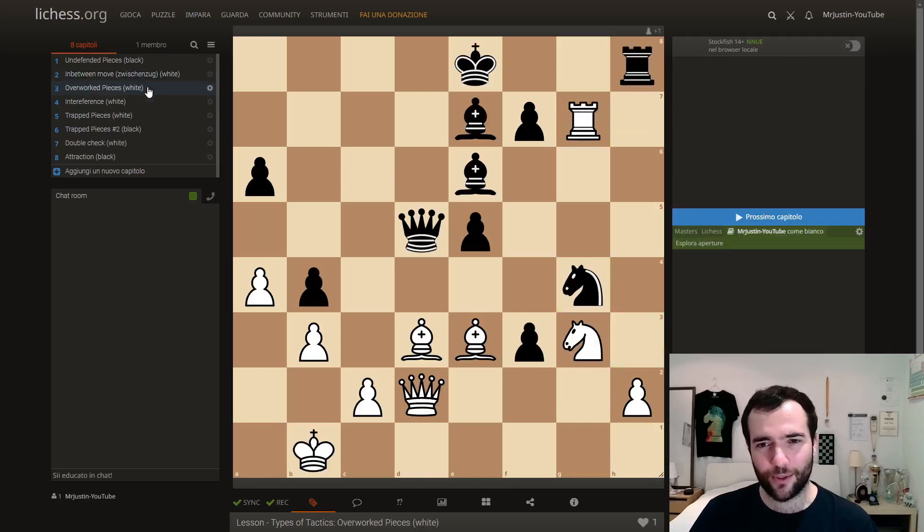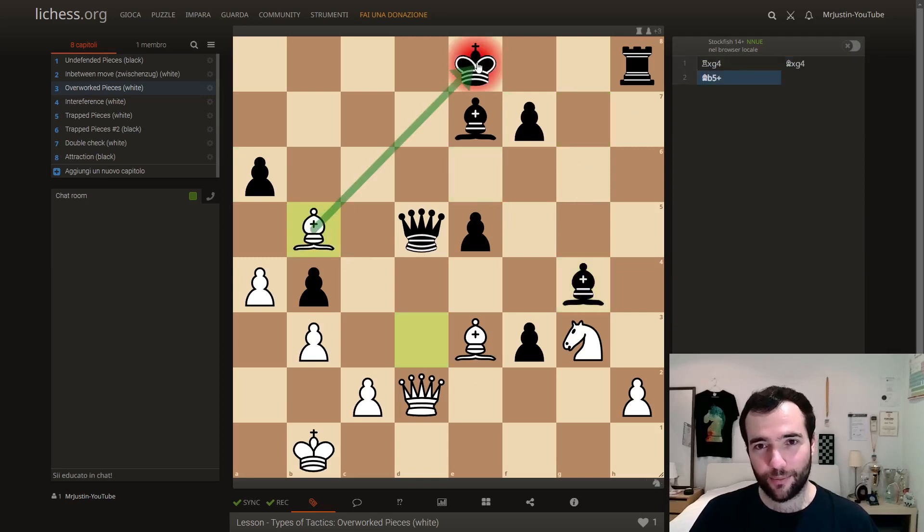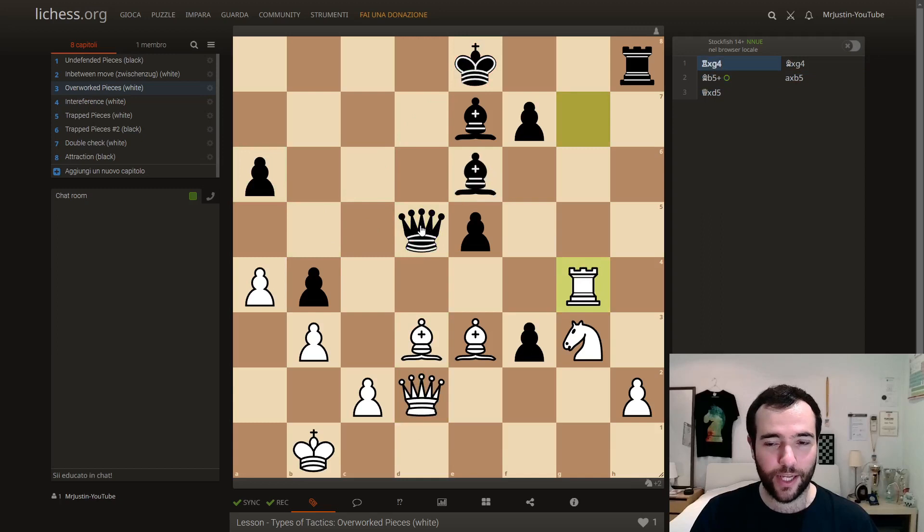Overworked piece — this is quite tricky. White to move. You should notice that this check would win the queen if it wasn't defended. If the black queen wasn't defended, we'd be discovering an attack from our queen on their queen. But it's defended by this bishop. However, what that means is this bishop is overworked — it's doing too many jobs — because it's also defending this knight. So we simply take the knight, and the bishop can't recapture, because if it does, goodbye queen: check and attacking the queen. So if they take our bishop, we win the queen. Back here, black couldn't take this rook, meaning we just took a knight for free, because this bishop is overworked.